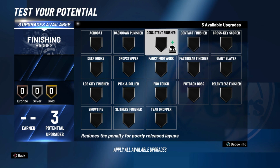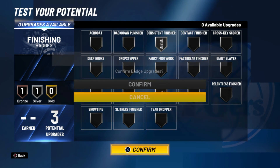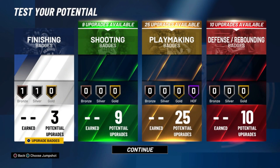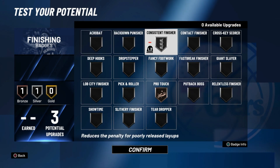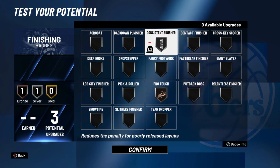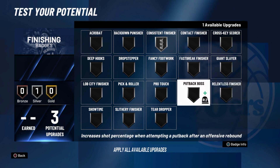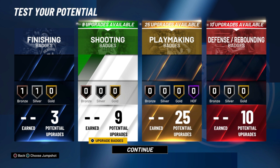For finishing badges, we get three. I'd say consistent finisher and pro touch. I heard this year the layup system is different — you have to aim your right stick. Pro touch gives an additional boost for having good layup timing, so you're going to need that. Alternatively you could do consistent finisher and relentless finisher.